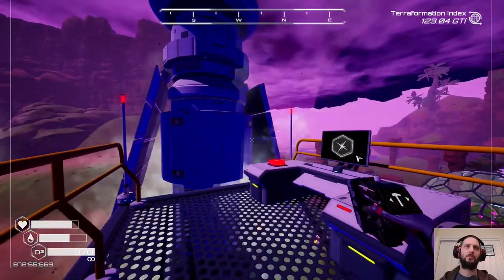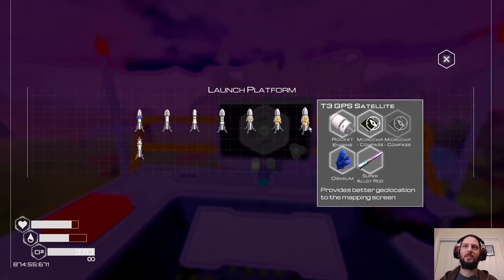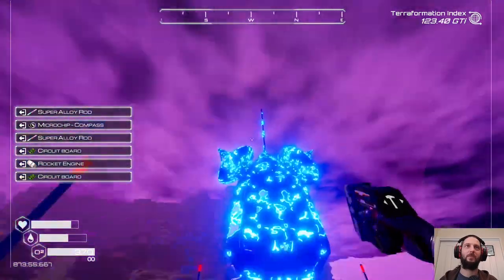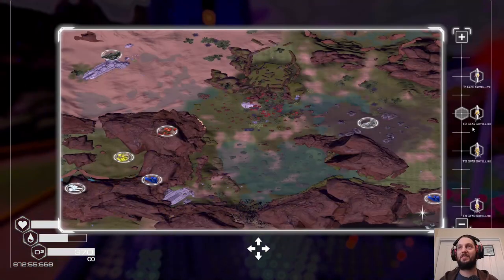Can we skip if we just make the tier four? There's one way to find out — we'll make the tier four, launch it, and see what happens. It counts as having the tier three now — that's funny.